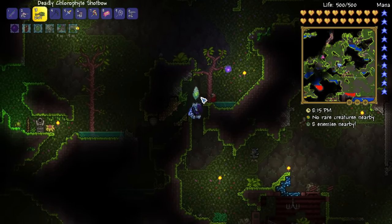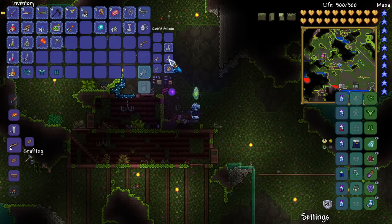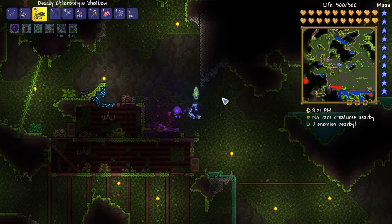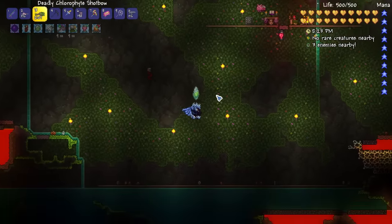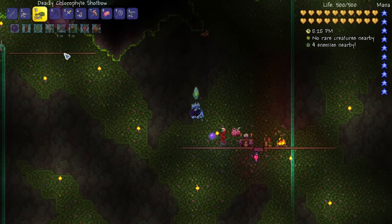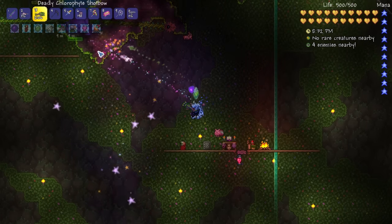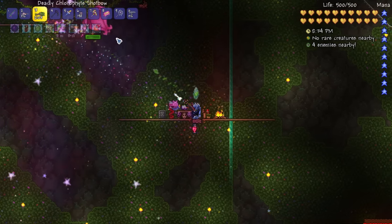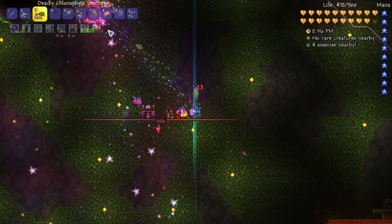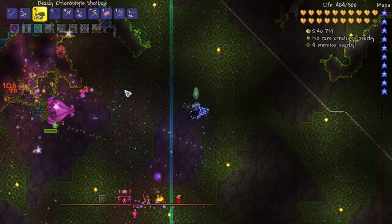I'm going to leave my mini map open for a second. I also want to swap my quiver - almost forgot about that. Plantera should be right over there. There it is! So what I like to do is go crazy and shoot it like mad. It has 30,000 health and it will shoot things at you.